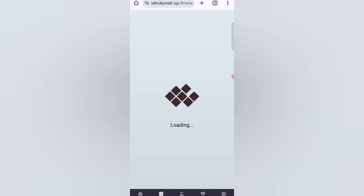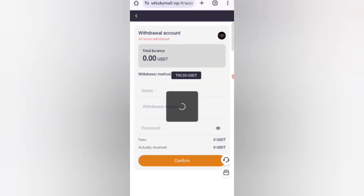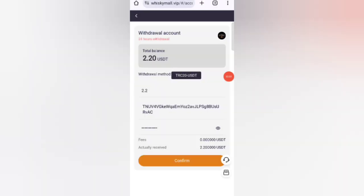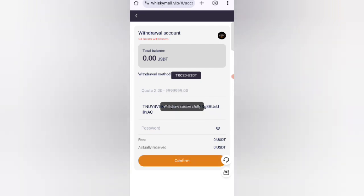Now I will tell you how to get your commission from the website. Click on the home button, then click on the withdrawal option. You can see the withdrawal levels on screen. First enter your amount, then enter your address, then enter your password. Click on confirm and you can see it is successfully sent to my wallet.